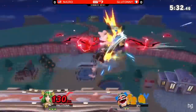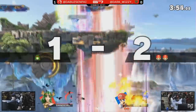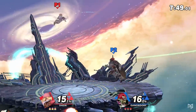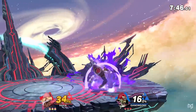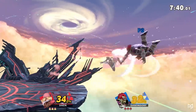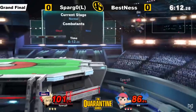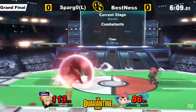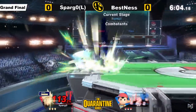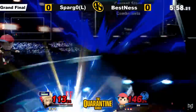On the ledge, a lot of hits come from reactions. Players at the top level become so accustomed to ledge trapping that they can see an animation, know it's a roll or a normal getup, and react. Normal getup, roll, and getup attack are all reactable. Roll and getup attack are the most punishable ledge options at high level because they have the most lag. Normal getup is reactable but the window for punishing it is small. Jump isn't technically reactable, which means it can be safer. However, some moves will beat both normal getup and jump because they catch the jump while it's vulnerable and before a player can input a dodge or attack — meaning if the ledge trapper sees their opponent isn't picking roll or getup attack, they can use some options to cover both normal getup and jump.